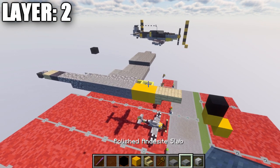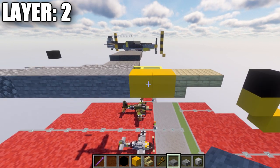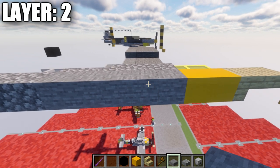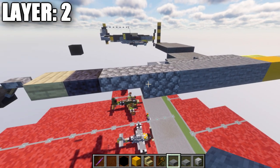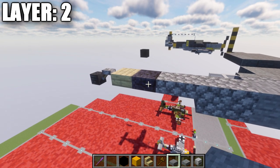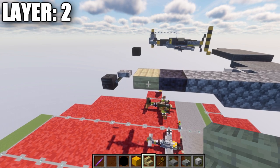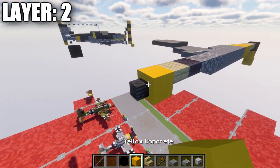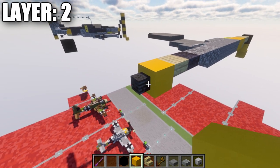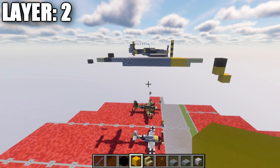The first thing we want to do is place down a birch top slab followed by a birch upside-down stair, two yellow concrete blocks, then five stone blocks, a cobblestone block, a cobblestone upside-down stair, a cobblestone top slab, a polished blackstone top slab, and a birch wood top slab. Then skip a space and place down a wither skeleton skull coming off the side of that block, then delete that block to form our centerline.